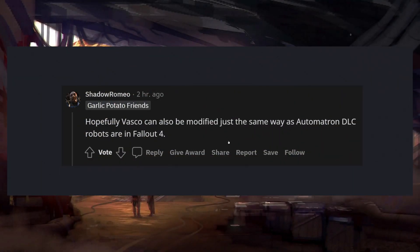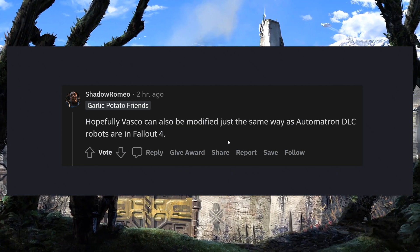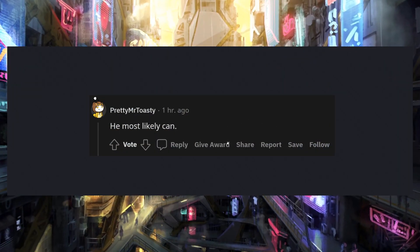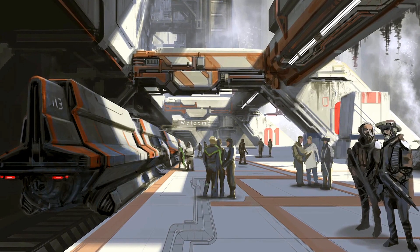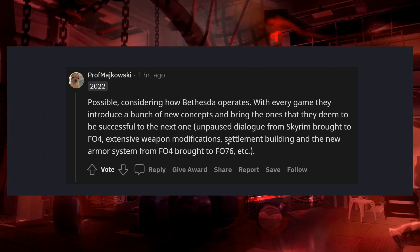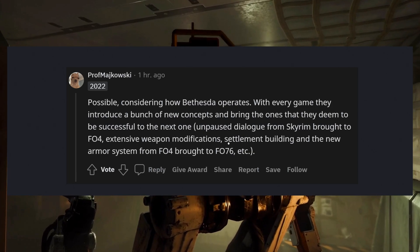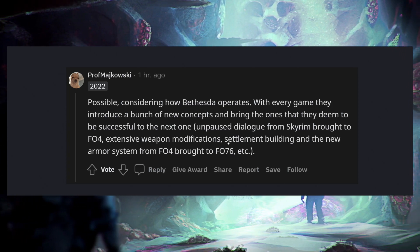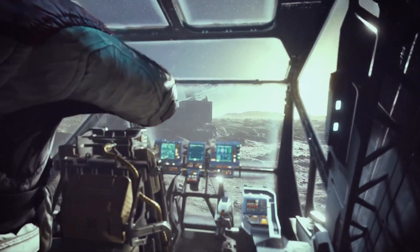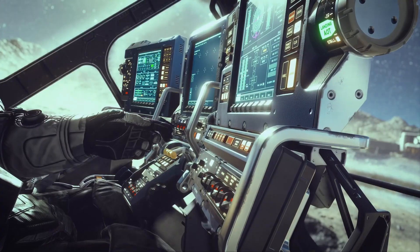Shadow Romeo says, 'Hopefully Vasco can also be modified the same way as Automatron DLC robots are in Fallout 4.' I think that's going to be the case. Professor Mowski points out that considering how Bethesda operates, they introduce new concepts each game and carry the successful ones forward — unpaused dialogue from Skyrim to Fallout 4, extensive weapon modification, settlement building, and the new armor system from Fallout 4 to Fallout 76. It would make sense for Starfield's robots to have a fully fleshed-out modification feature, but wait for full confirmation.